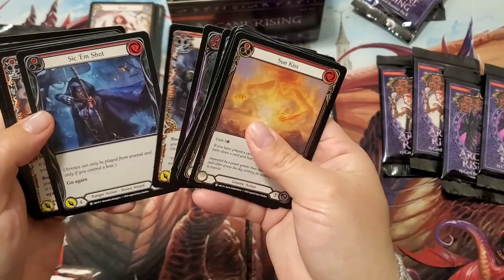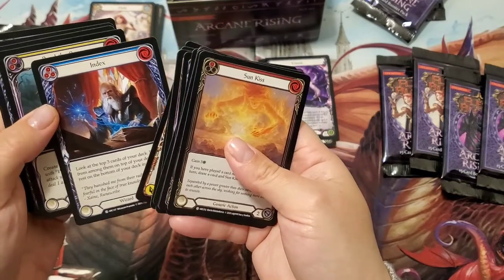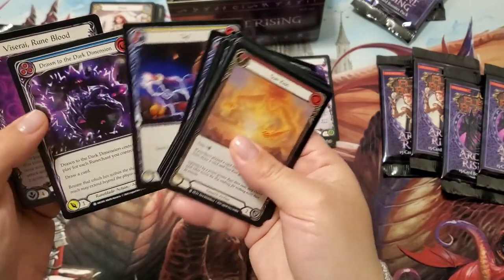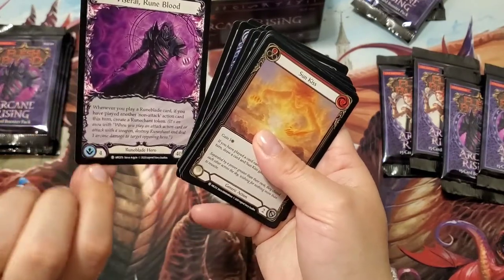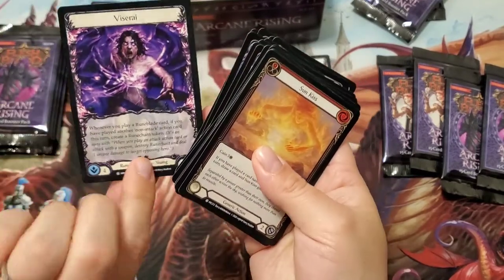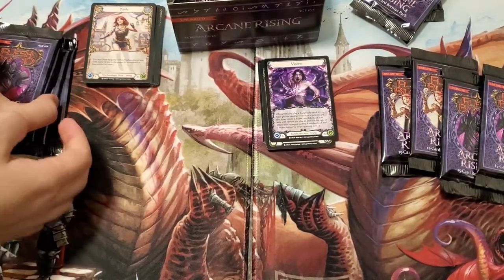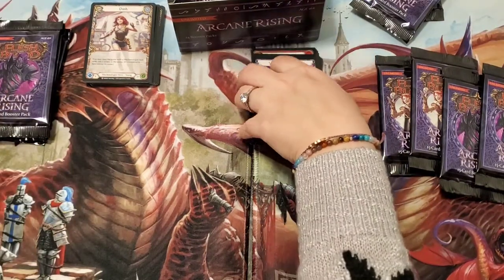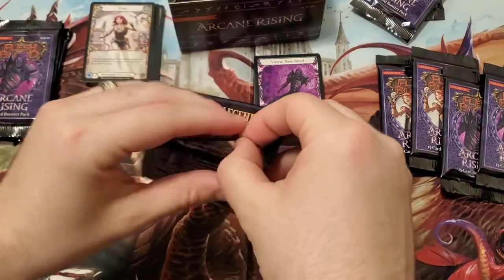Throttle — Throttle's cool! Sick'em Shot, cool. Overloot, he looks cool. There's the beard guy. Zap! Really cool. He's the adult version, and the young version's on the other side. He looks really awesome. He seems a little complicated to play, but I think at this point all of them are going to be complicated for me to play.